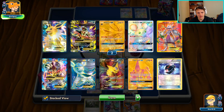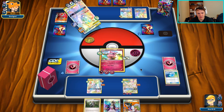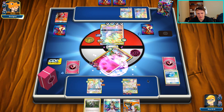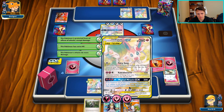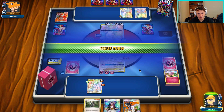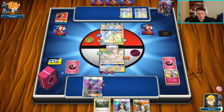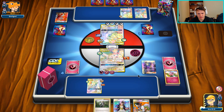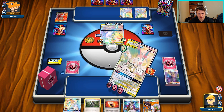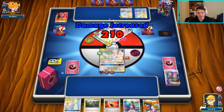They can really heal a lot of damage, which is really annoying. I actually don't even know if I can beat the amount of damage they can heal. There's a Chaos Wheel - but I can GX attack now, so this is looking okay for me. Chaos Wheel means I can't play stadiums or items. I think we're going to Ace Roll this guy off the field because I don't want him in play, and then just go ahead and Magical Miracle GX for the knockout. I think they definitely messed up with that Chaos Wheel play.